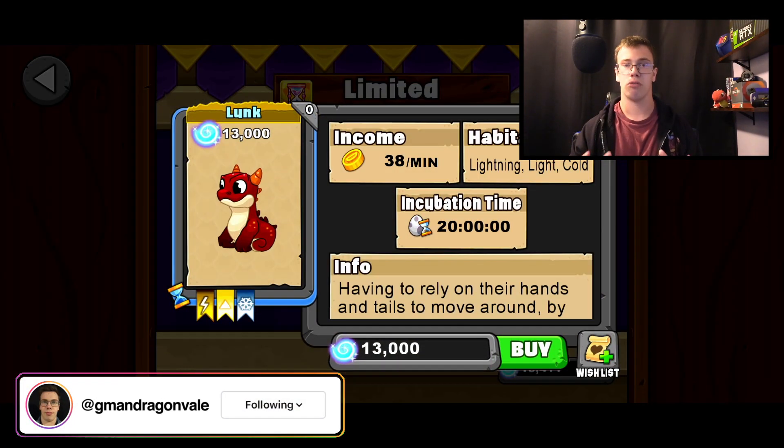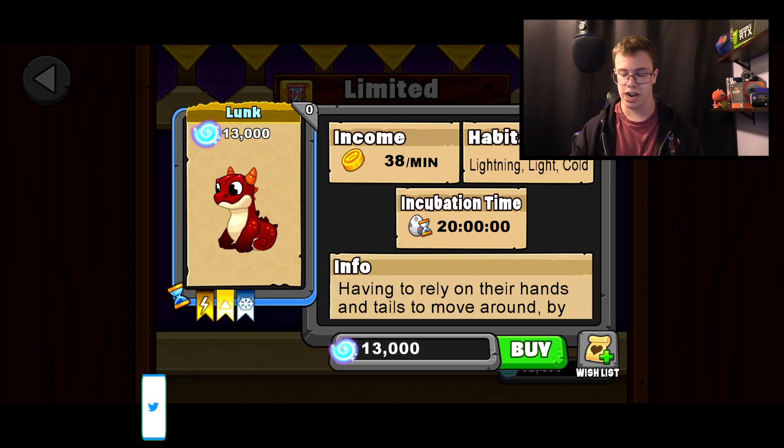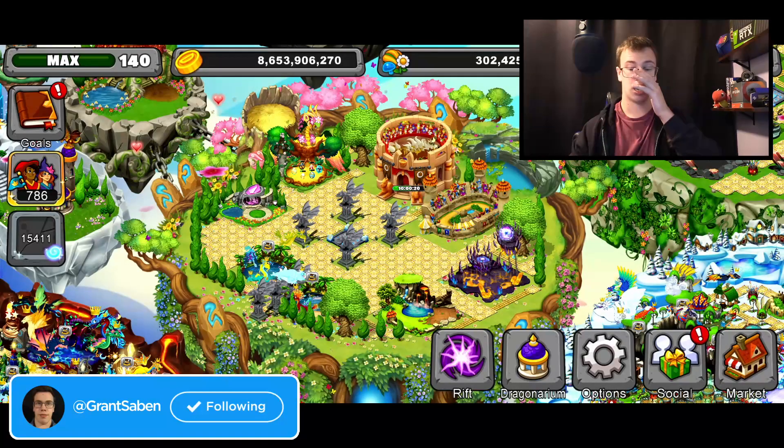The first thing we do is teach you guys his breeding time by going to the market area, under Limited Time, under Lunk, which has a 20-hour breeding time. Now that we know that, we can teach you how to breed it.